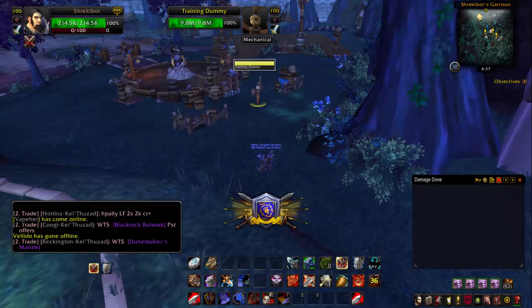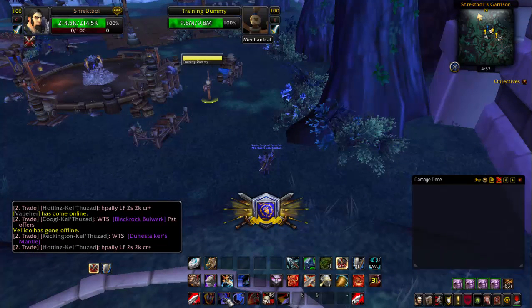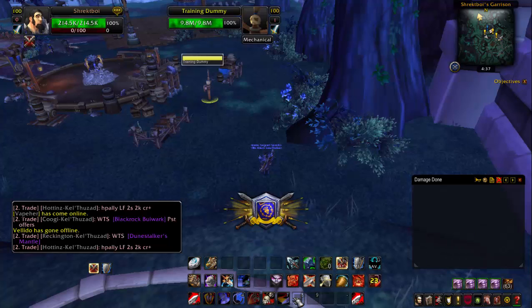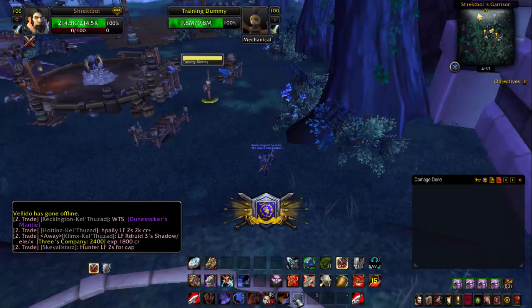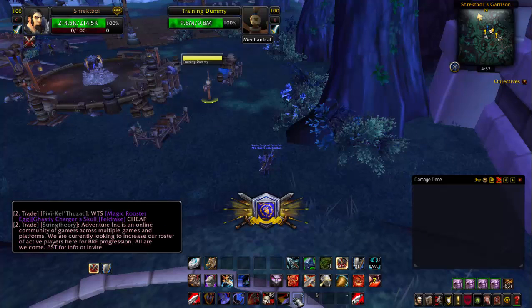To start off your rotation, you're obviously going to start off with your charge macro. You're going to use Colossus Smash when available, Mortal Strike when available, Execute if you get a Sudden Death proc, and Whirlwind if you have extra rage. Try and keep Sweeping Strikes up if it's a possibility and you've got excess rage, but if you're in an arena and there's really nothing around, don't worry about it. I use my burst more often than Sweeping Strikes, so I have it in front of it.